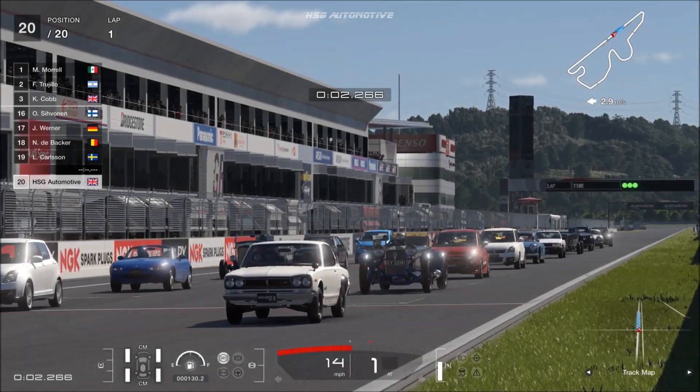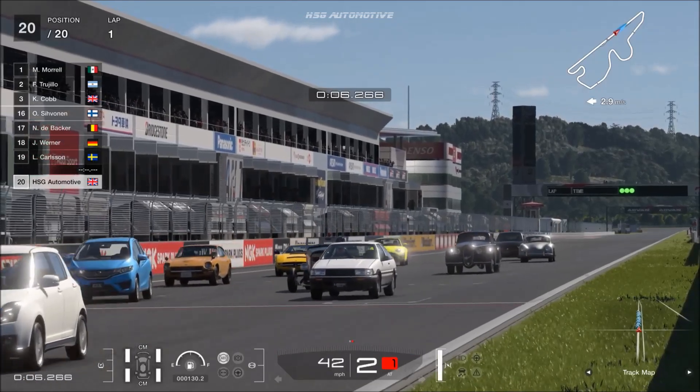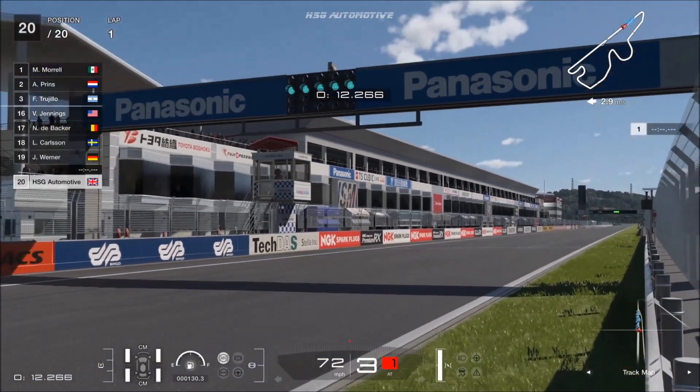The time is finally here to discuss the second classic car in GT7 1.25, that being the KPGC 110 Skyline, the 2000 GTR.